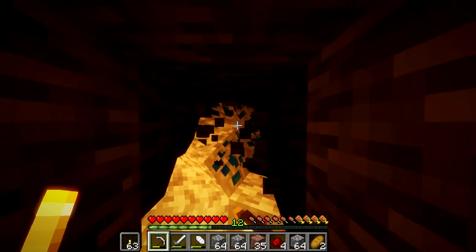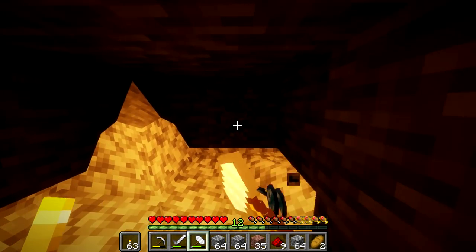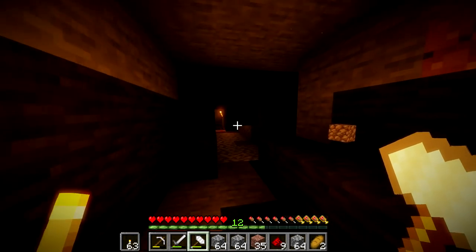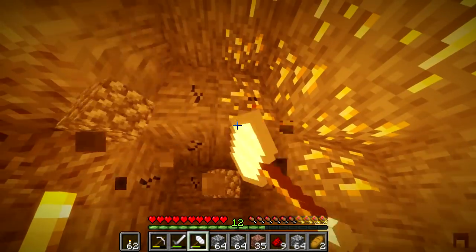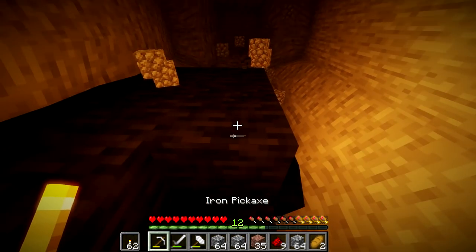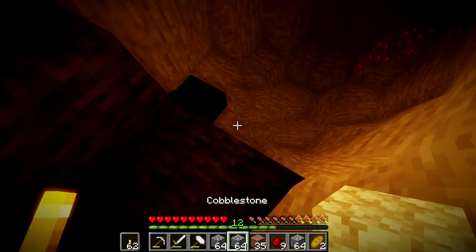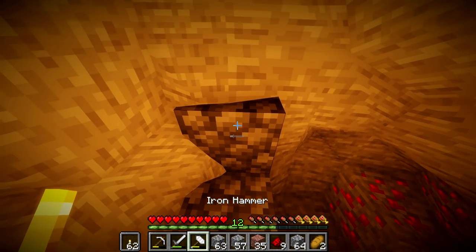I wish lava rock could be broken with the hammer, but I really don't know how I'd add that in — I'm not a mod developer. Ooh, look at that — some lapis! Lapis is always good, I'm always a fan of lapis. Can we get out of this lava rock? It's cramping my style. The extended caves mod probably looks fine when you're looking at it in a normal perspective, but in here it just looks kind of broken and weird. It does add immersion though.